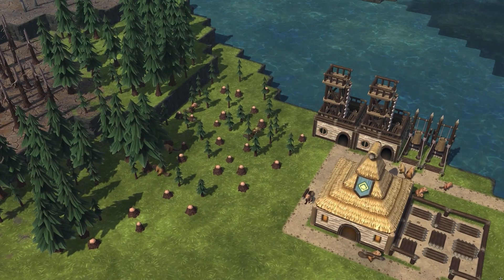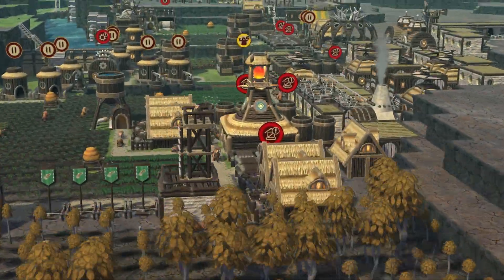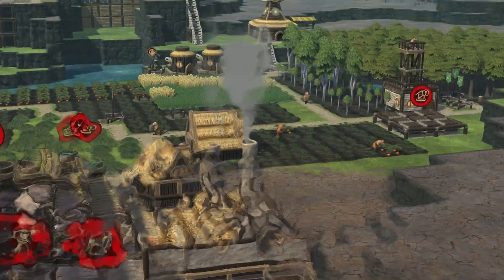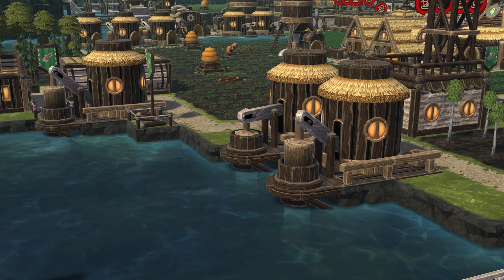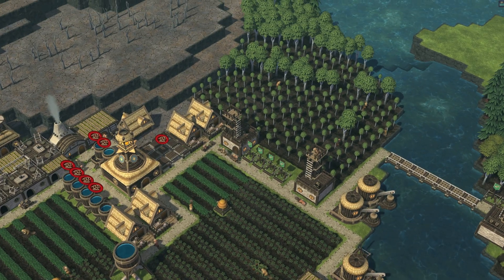Timberborn is a pure city building simulation, so you have no enemies to fight — all you need to do is grow your civilization. Water is one of the primary resources you need to collect, and you collect it through log pump technology to build water pumps. The beavers working there pump the water out and collect it in storage containers.